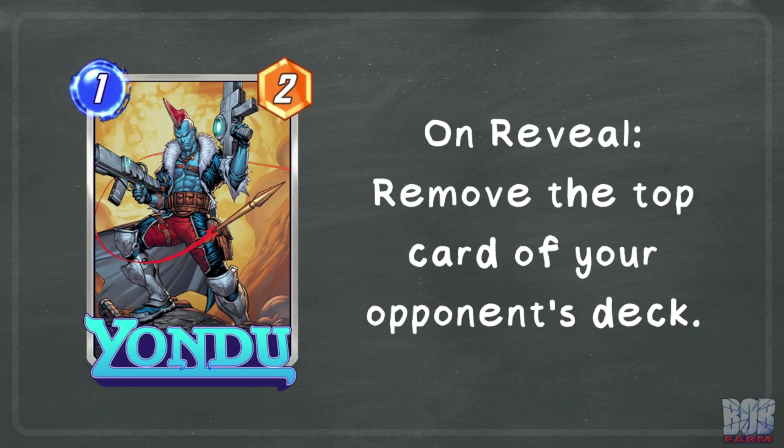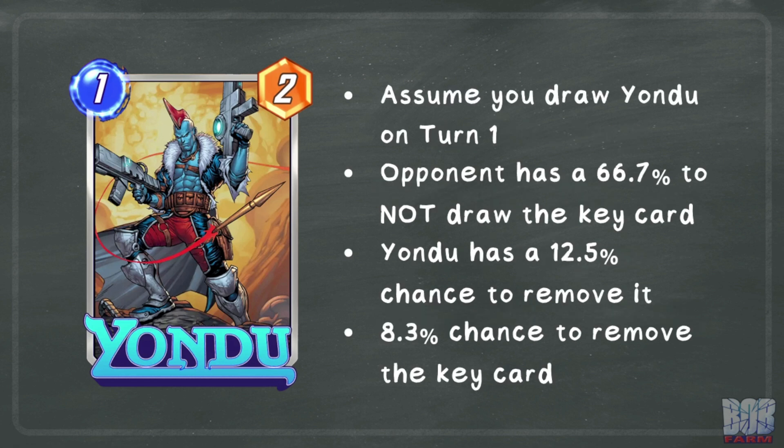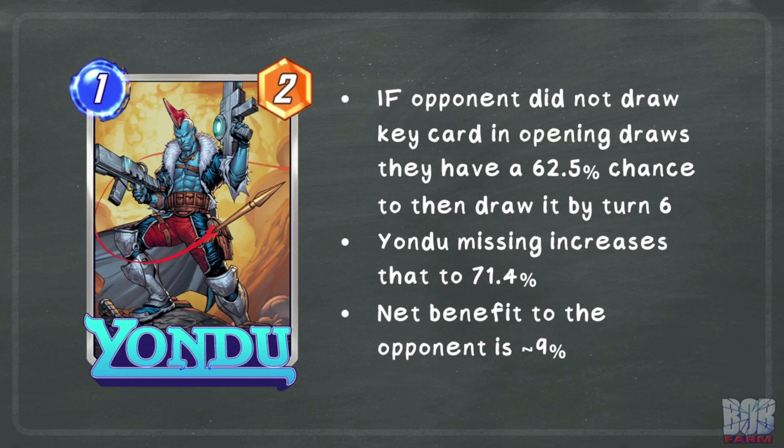If the opponent's deck is built around a singular card, this effect can be game winning. Let's look at an ideal scenario. Let's assume you draw Yondu on turn 1. The opponent then has a 66.7% chance to have not drawn the key card in their opening 4 draws. With 8 cards remaining in a typical deck, Yondu has a 12.5% chance to remove that key card. Combining these odds gives us an 8.3% chance for that key card to be removed.